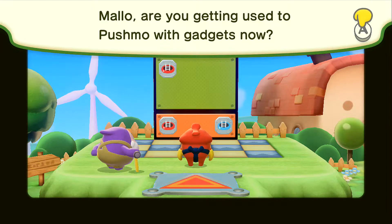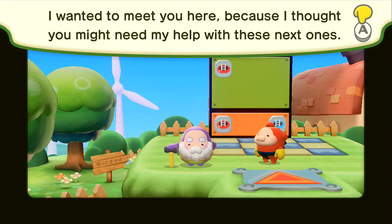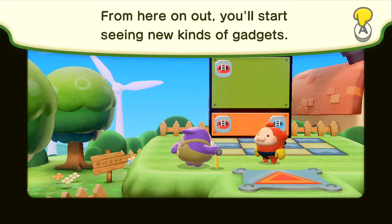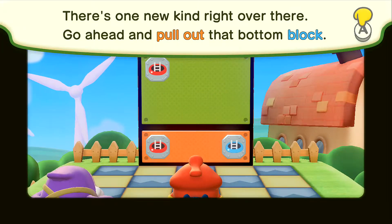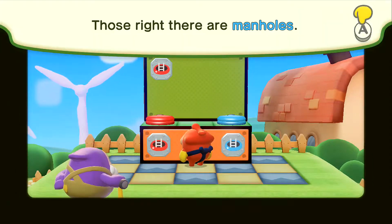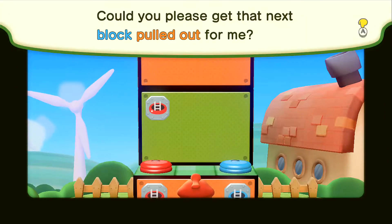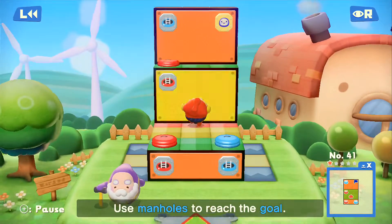We were introduced to new gadgets here, and these make their reappearance from the previous games. We've got ourselves manholes — basically teleporters. You just go to the corresponding color of the manhole, and you'll end up on that one. But you have to make sure that the block is pulled out in order to actually do it.